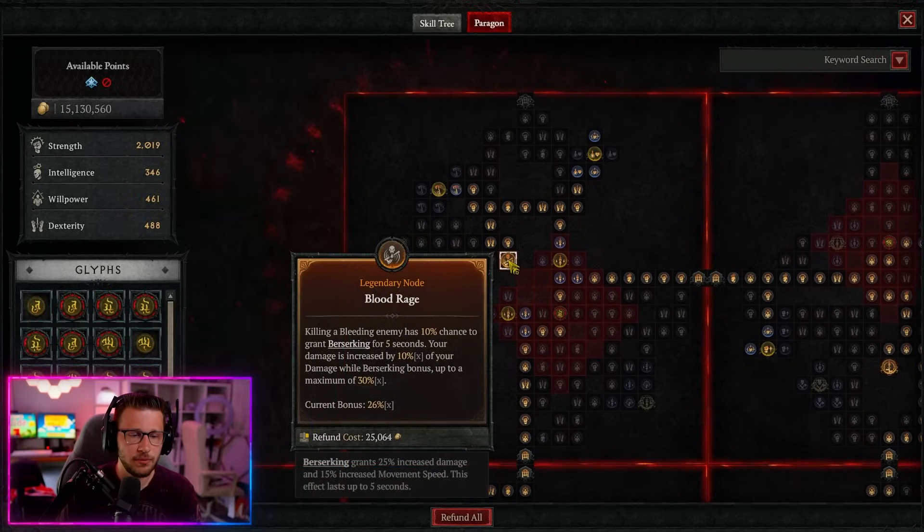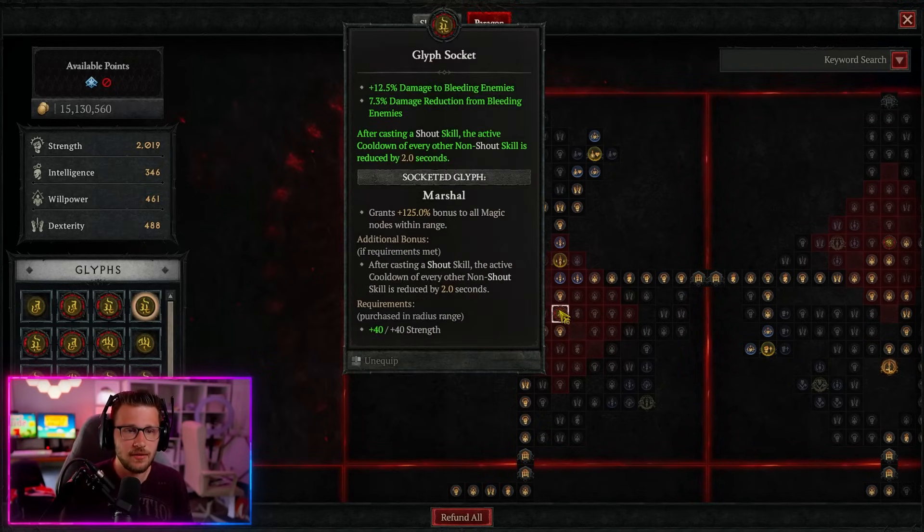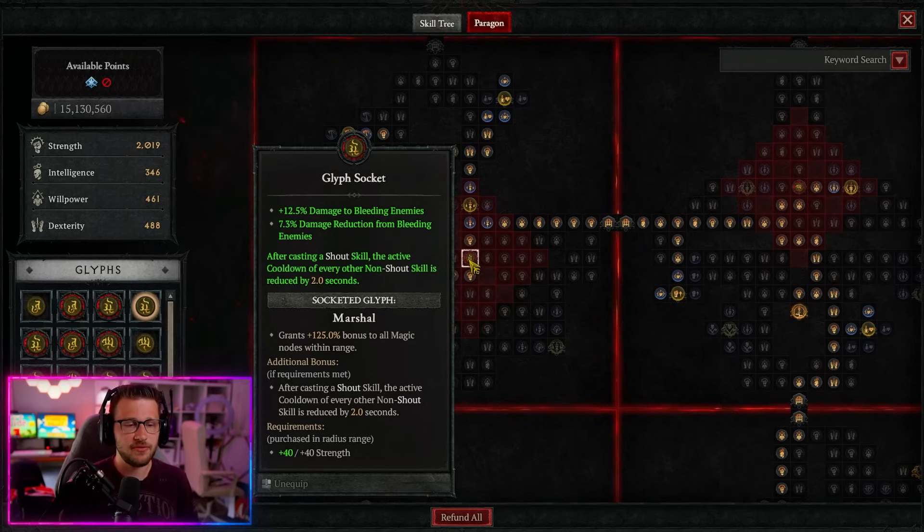Jump straight up to the Blood Rage Board, which gives a ton of additional damage while berserking — a huge damage scaler. Get this bonus as close to 30% as possible, which includes getting Damage While Berserking on your two one-handed swords. By masterworking those you can easily get close to maxing out this 30% bonus. We take the Martial Glyph here — after casting a shout skill, reduce cooldowns of other non-shout skills by two seconds — and get the 125% bonus to all magical nodes, giving additional damage reduction from and to bleeding enemies.